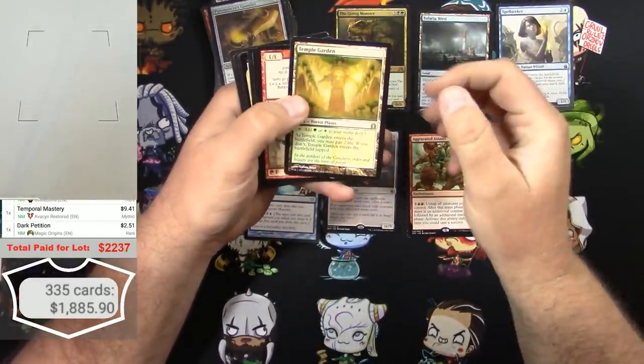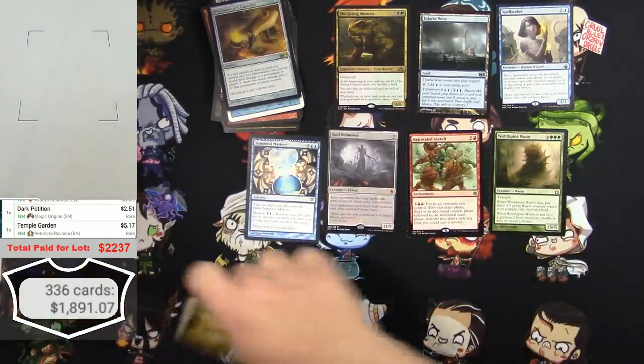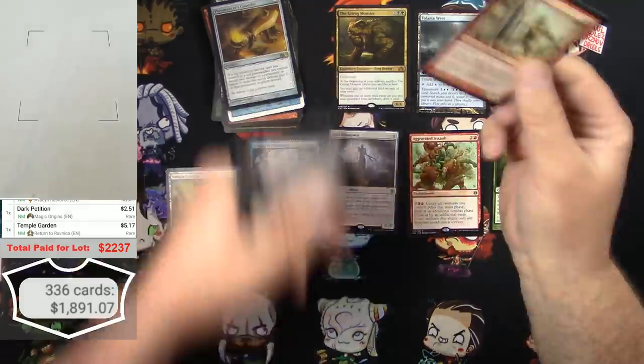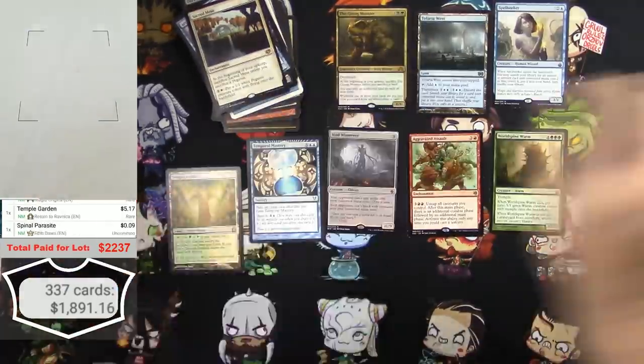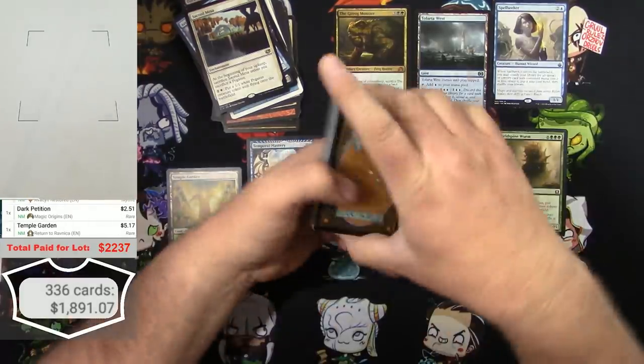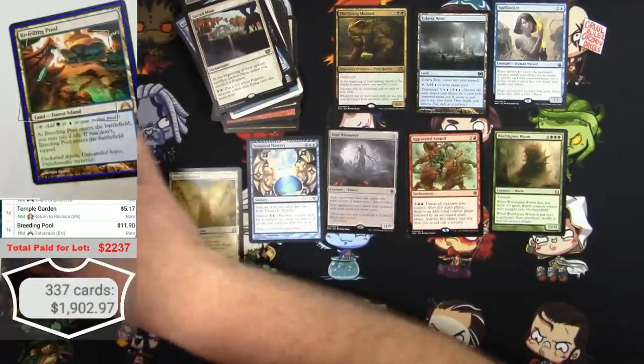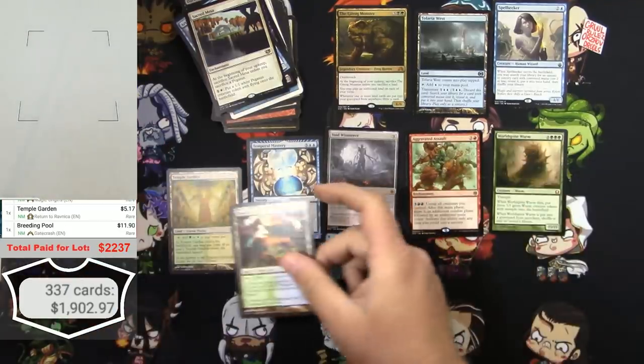Temple Garden - love a good shock land. Doesn't come down of course, but still 5 bucks. Breeding Pool - $11.90, well that one's holding its value.